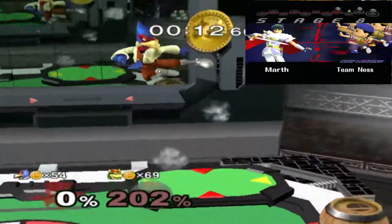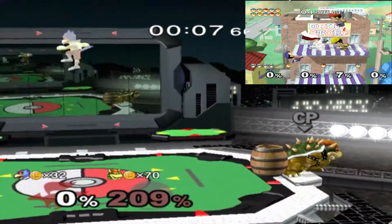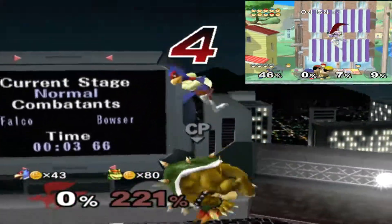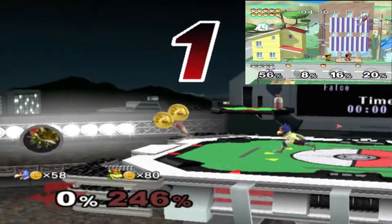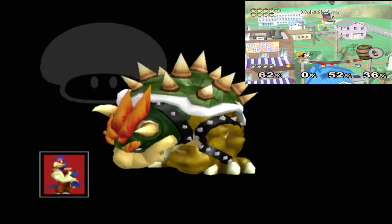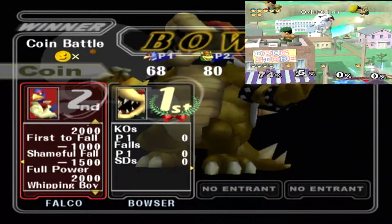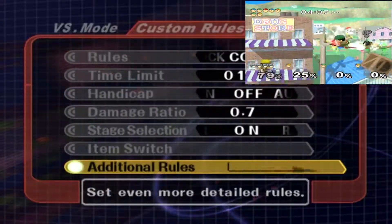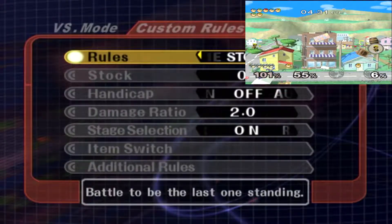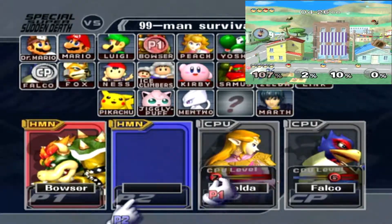There's also a coin battle mode in versus, where when you fight each other coins will pop out, you lose half your coins if you get KO'd, and other characters can collect them. Who wins at the end of the timer is determined by who has the most coins. It's an interesting mode but not many people like it too much. When you do 100 of these you just get the coin trophy — the little Smash Bros coins that come out.